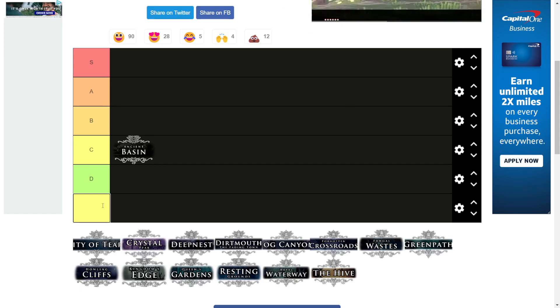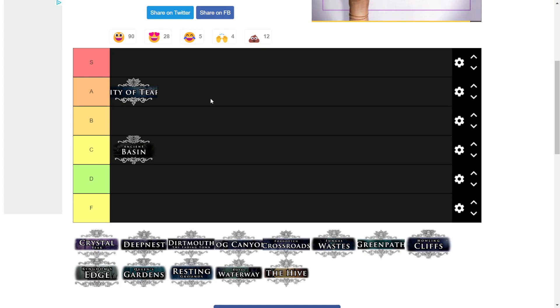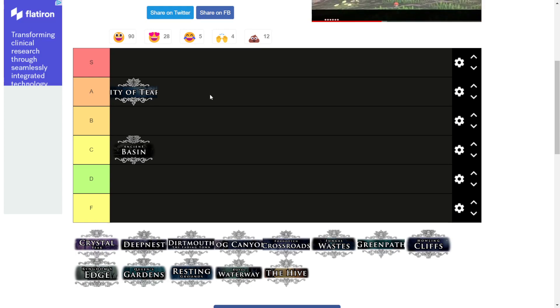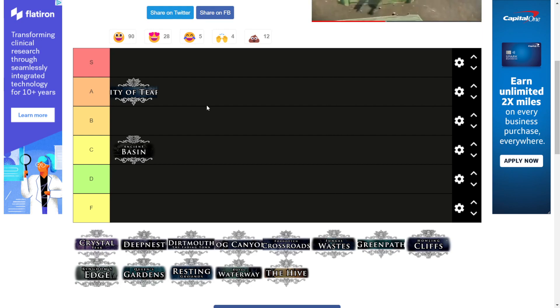We're gonna add an F tier so this doesn't look so bad. City of Tears — already in A tier, I think that's kind of obvious. You can't really go wrong with the City of Tears. It's got great music, it's a huge area with two different sides, elevators maybe not the best, but it's just an overall great place. Multiple bosses, probably the biggest area. It's just really solid.